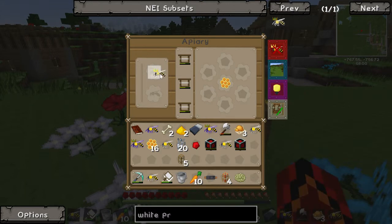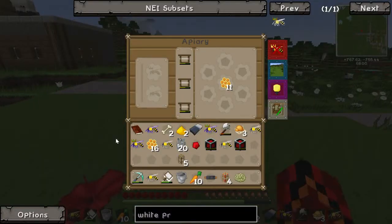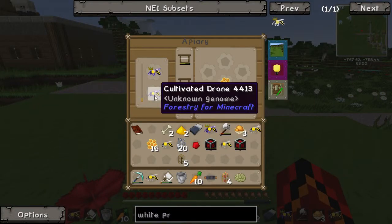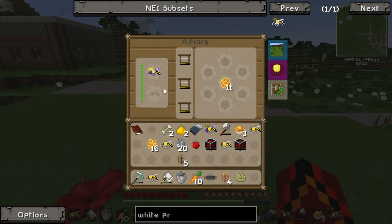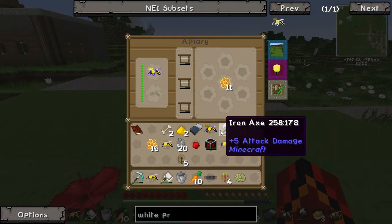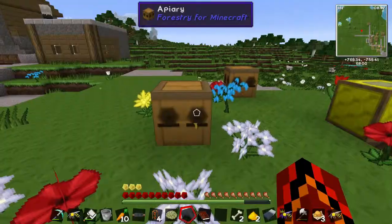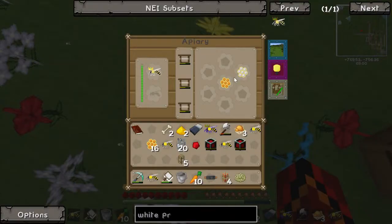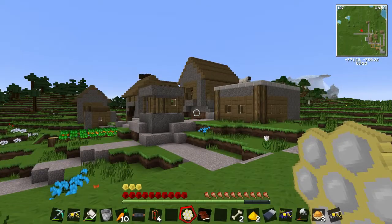We'll put our White Queen in here and shove it in with a cultivated drone. Wait, that's already a queen, so we don't need to. We'll put our cultivated queen back in with a cultivated drone and make a load of other cultivated stuff. I think I'm getting this now — basically, you put in a cultivated princess and a cultivated drone, and whatever you get out will either be cultivated or a lower tier, but mostly cultivated, with a chance of going up a tier. Oh, never mind — we got a White Comb already — quest complete!